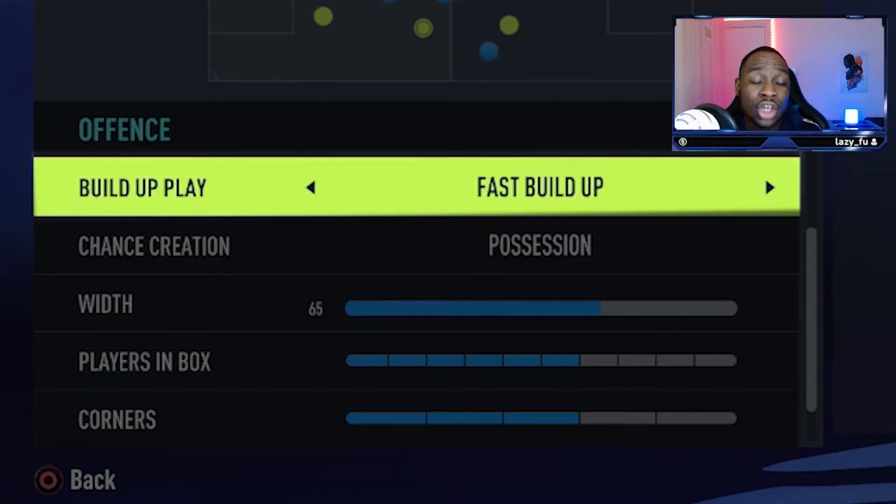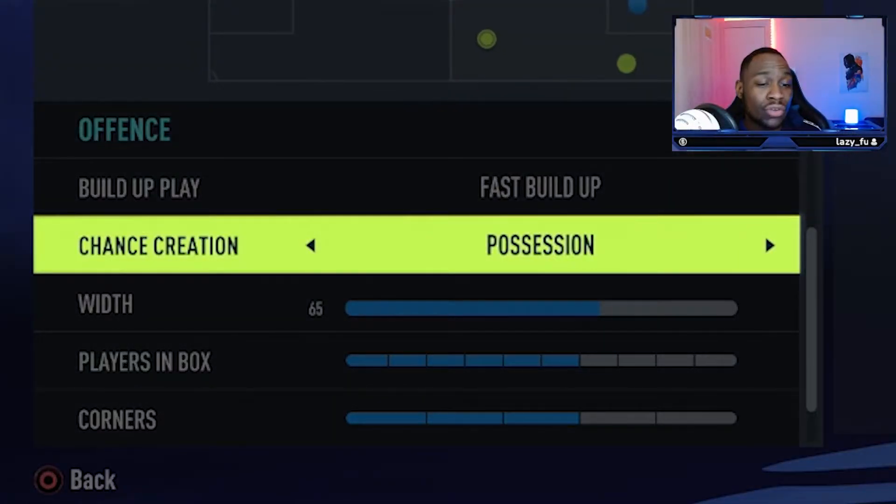Moving on into the build-up play, you are going to go with fast build-up. As soon as you win that ball back, attack the opposition goal as quickly as you can. In regards to your chance creation, you are going to go with possession — because there are times where you're not going to be able to attack as quickly, but you still want to get forward and have options. The possession chance creation works very well in this instance.